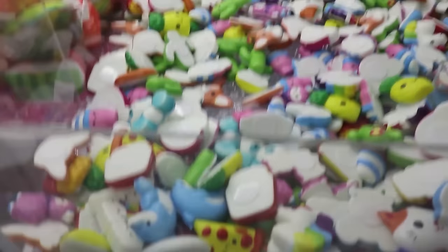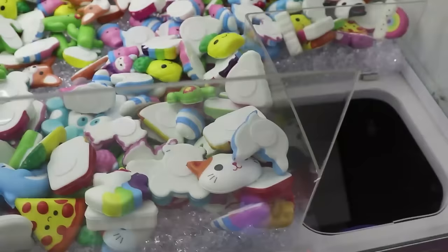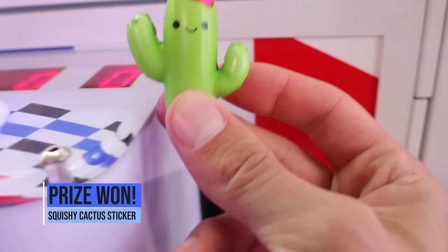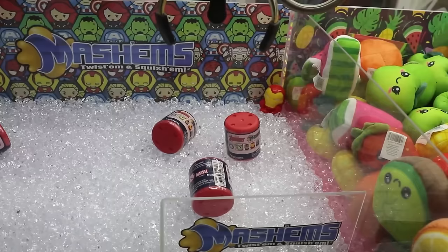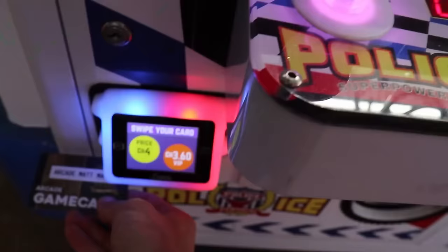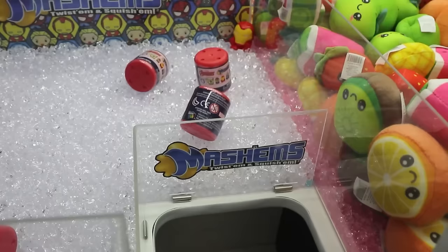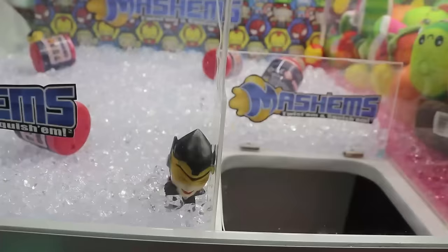This one has little squishy stickers — looks like there's french fries right here. Missed it like a doofus. You are not 'Police Super Powerful.' How about maybe the cactus? Look at that, guys — we got a squishy cactus! This one has little mashems. I'm gonna go for the one close to the chute — if it drops we'll get a lucky drop. That was so close, that thing literally hit the edge. They give you like five seconds on this.